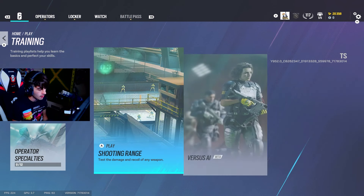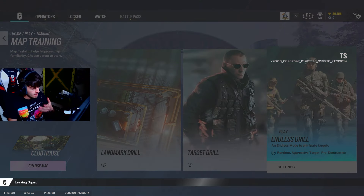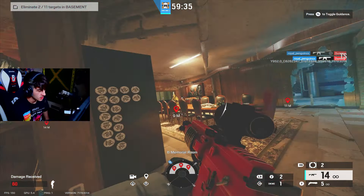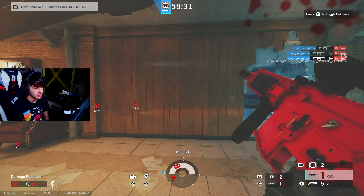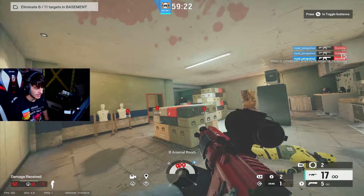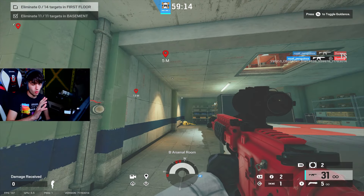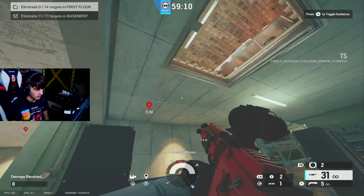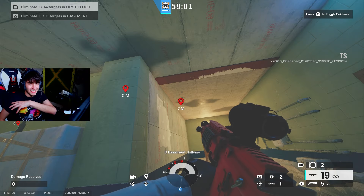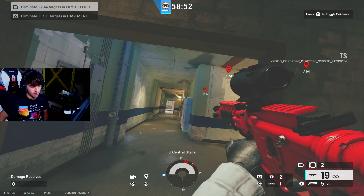If you go to the training area, they have this new thing for map training — new operators and new maps. They added this thing called endless drill. Basically it's a 60-minute T-Hunt essentially: you have 60 minutes and they just keep respawning, and you can keep doing it over and over again. It's a really good way to warm up — I think this is going to be a substitute for free-for-alls. You can hit the back button for toggle guidance and it just shows you where all of them are so you don't have to guess. This will compete with free-for-all; I still think free-for-all will be a little better because you're taking aggressive gunfights, but this is a great replacement for T-Hunt. You can do it on defense and attack, so it's much different than T-Hunt. One of my favorite things added this season.